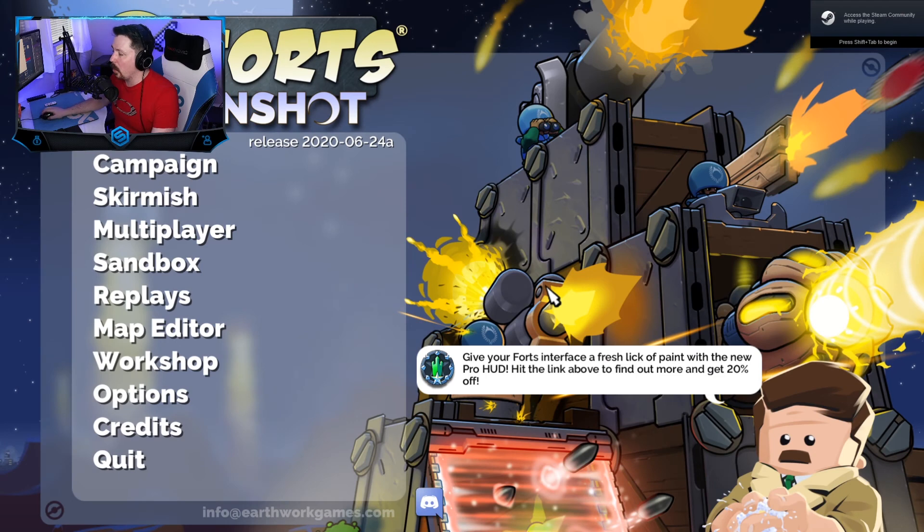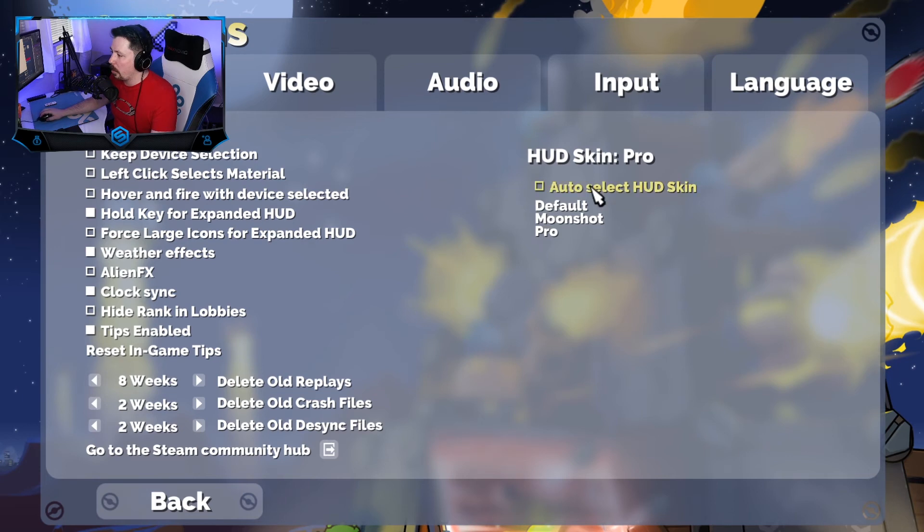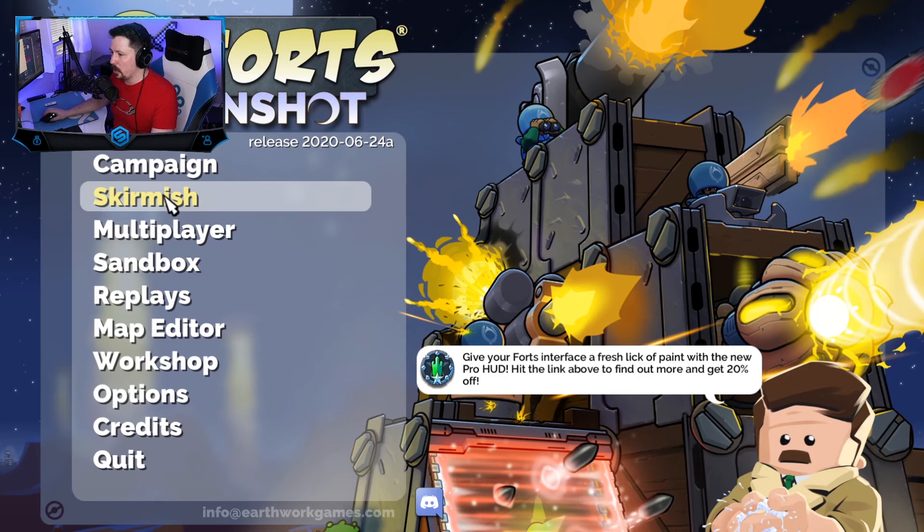The very first thing — the link for this HUD is going to be down in the description below. You guys click on the link, it'll take you over to the store page where you can purchase this DLC. I'm going to show you right now quickly how to activate it once you've purchased it. Here you just go into options and you'll see this list right here — HUD skin pro. It should look like this, it'll auto select HUD skin. So if you just want to use the pro one, you can just select pro. You'll see it changes up here — moonshot, default. Make sure to select that pro, and then play your game. We're just gonna do a skirmish here real fast.